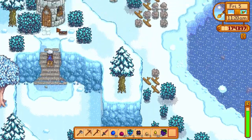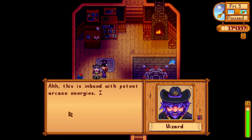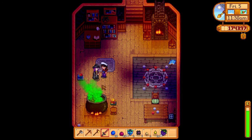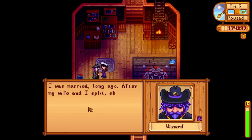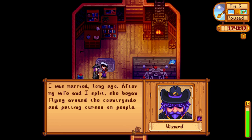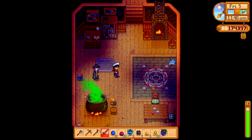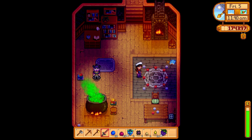Right, Rasmodius — I bring you gifts of dark power! 'This is imbued with potent arcane energies, it's very useful for my studies, thank you.' And we'll have a chat as well. 'I was married long ago. After my wife and I split, she began flying around the countryside—' It's the void egg witch! You were married to the void egg witch! And I now have 10 points with the wizard. 'It's not a very mature way to express one's anger.' That's hilarious!